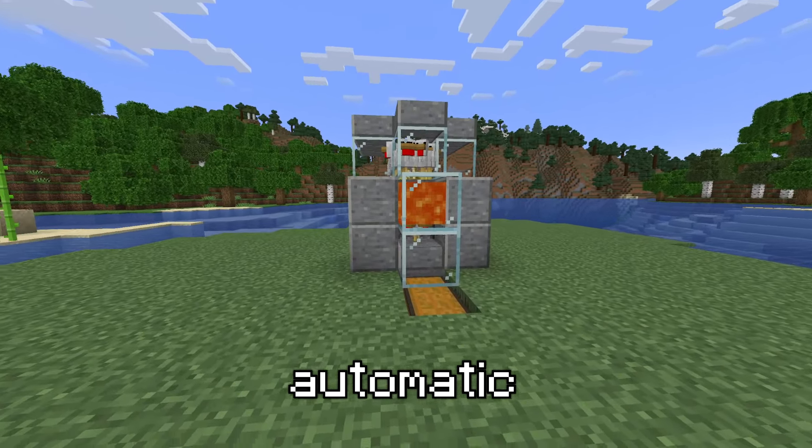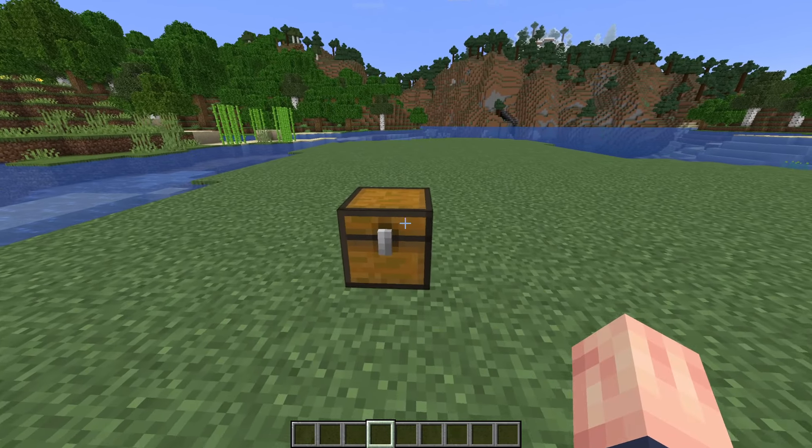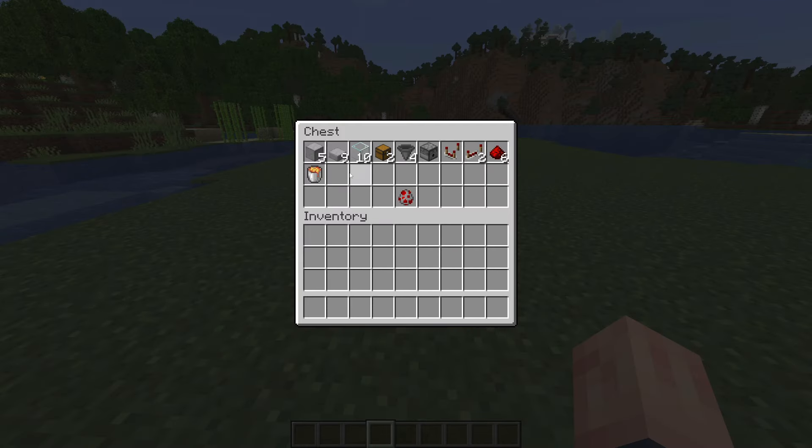Let's build the easiest automatic cooked chicken farm in Minecraft. To make this farm, you'll need everything inside of this chest. We have some building blocks, slabs, and optionally glass. Glass is just nice so you can see what's going on, but you don't need it.